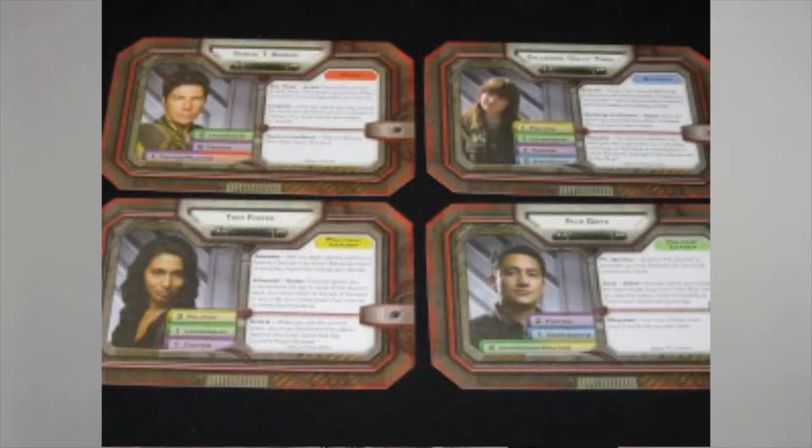We've got some characters here. Felix — I remember him, he's the one that steps up in Adama's absence, I think he's a communications officer. Cali. Tory Foster. And Anders. Only four of them this time, that's fine. There are a lot of characters in this game at this point, so depending on how you want to play you could probably pick one at random or pick one and see where it goes.